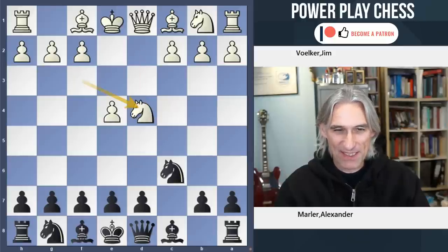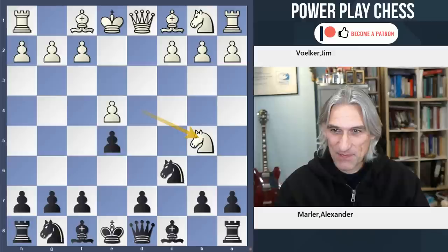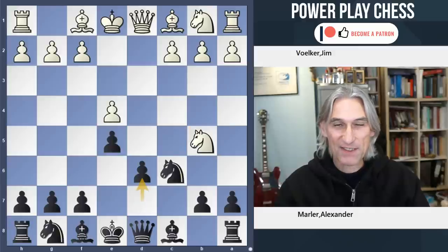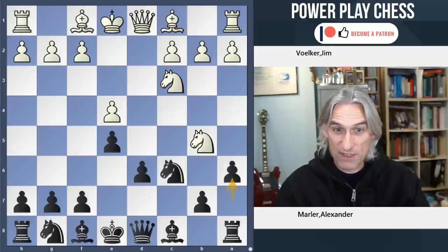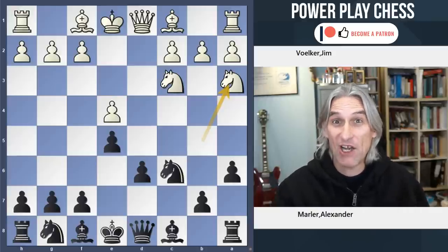So let's take a look at it. E5, pushing the knight straight away. And the knight goes to B5 in this case. D6 prevents the knight coming into D6. A6 pushes the knight back.